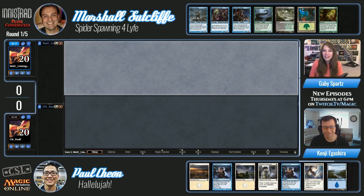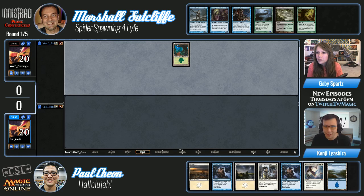Hello everybody, welcome back to week two of the Community Super League. We have Marshall Sutcliffe versus Paul Cheon — a matchup of Spider Spawning for life versus Hallelujah. What do you think of these hands, Kenji?